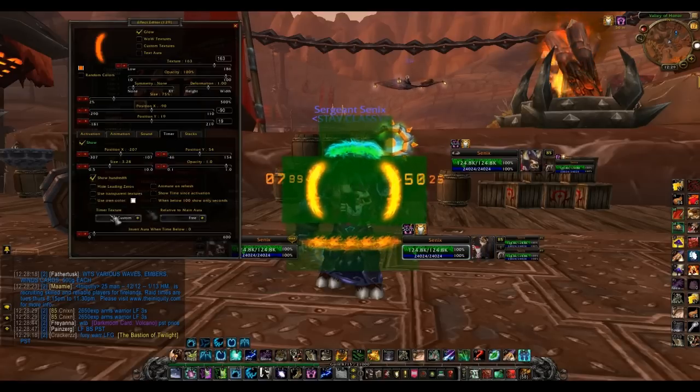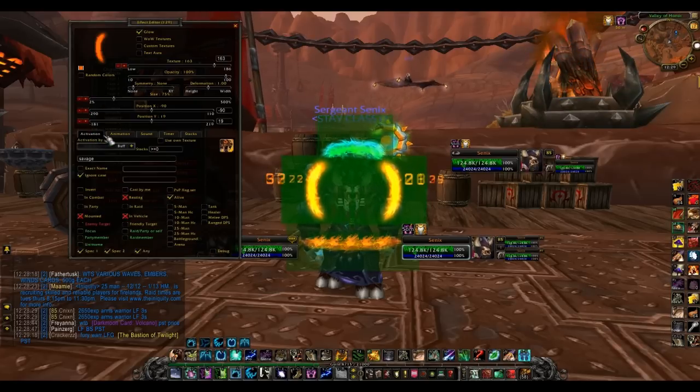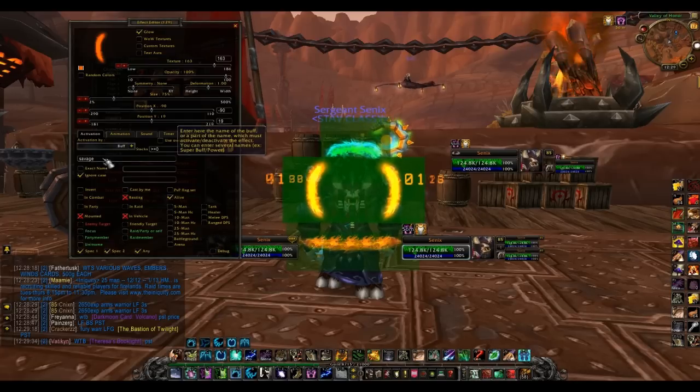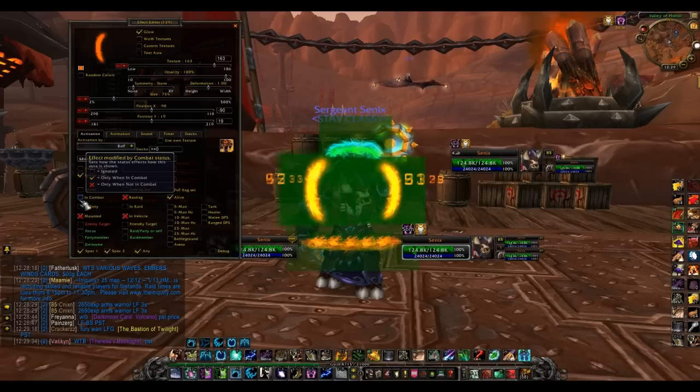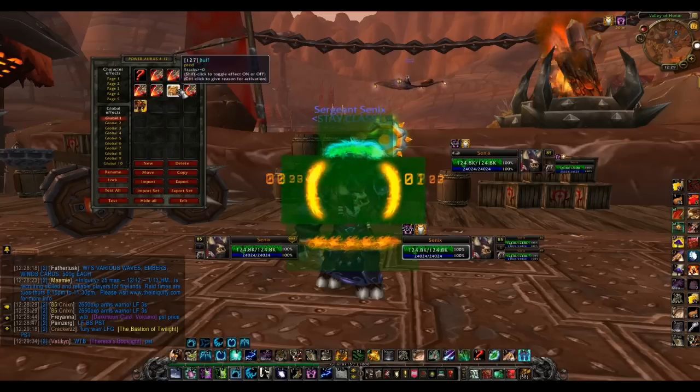Next is Savage Roar. I have a timer on it that tracks the duration because I don't like looking up by my buffs to see it. I'd rather have it right next to my character. It's under buff, you put Savage Roar, and you can have it in or out of combat. It's a nice addon - I usually just leave it at whatever.